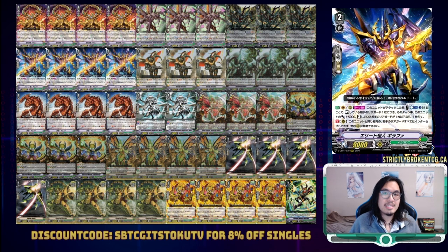The grade two is Elite Mutant Giraffa. From either Vanguard or rear guard circle, you can counterblast one on attack to gain 5k for every tapped rear guard your opponent has. Then, if they only have one or less rear guards, you can draw a card too. His second effect locks your opponent's rear guards in the same column in place, preventing them from intercepting or moving to another circle. His most important effect is the first skill — on average gaining a trigger's worth of power — turning it into not only a great attacker, but effectively once per turn: on attack, draw a card.